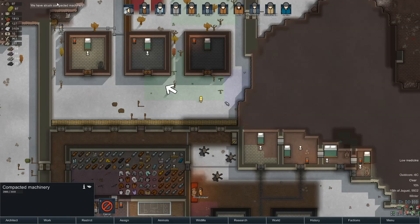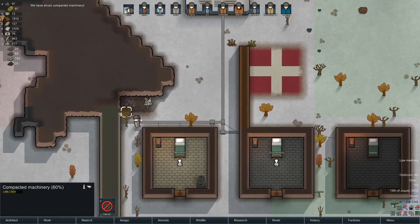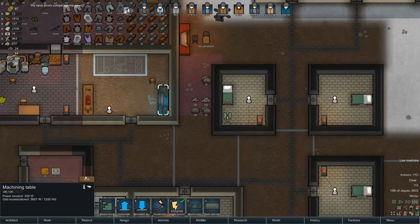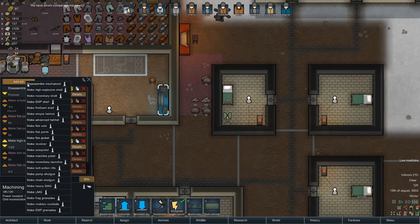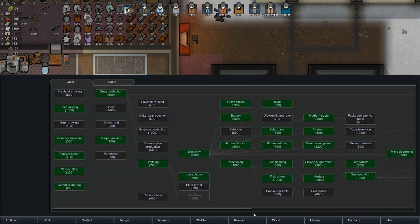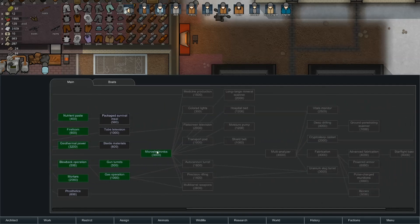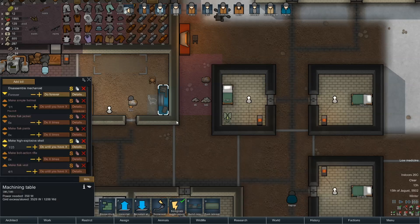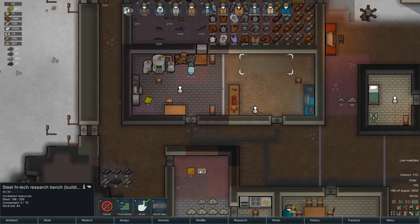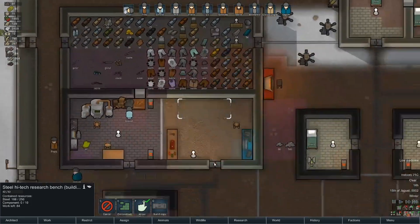We struck compacting machinery — can you believe it? Now we have so many of them. I'm going to go ahead and set up the assault rifle job. I lied — we haven't researched it yet. We've researched to the prerequisite step for assault rifles, but until the actual table gets made we cannot do that. Tables are being made more or less right now and it seems to be coming in, so that'll be good.